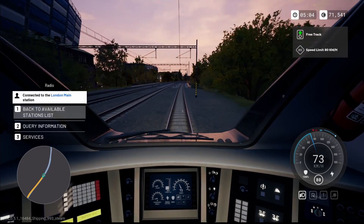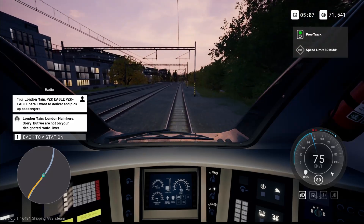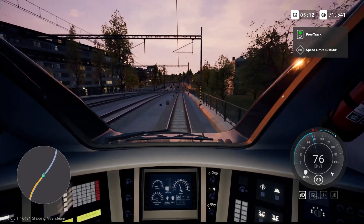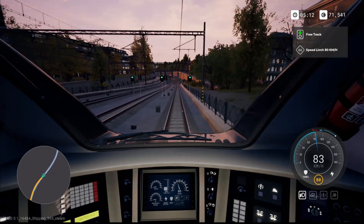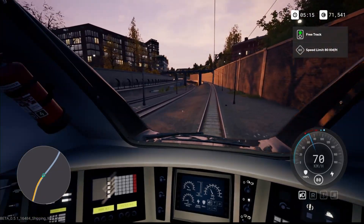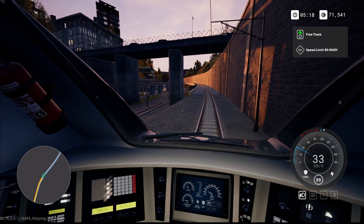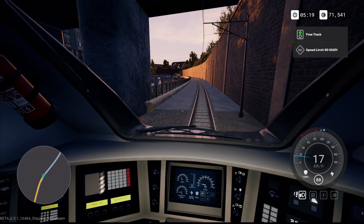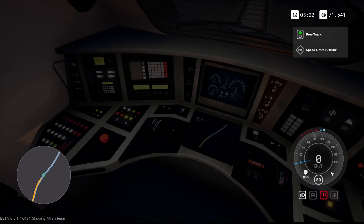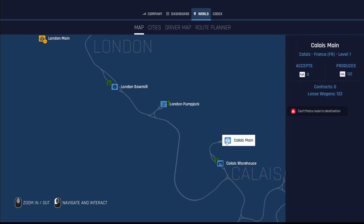We can't find routing to Calais. Is it because we're at the wrong end of the train? Let's call ahead to London Main. Services — passenger boarding. 'Sorry, you're not on your designated route.' But you are! Query information — we have no available contracts and 122 wagons at the station. It won't cooperate. What we could do is stop here and try to sort this out.